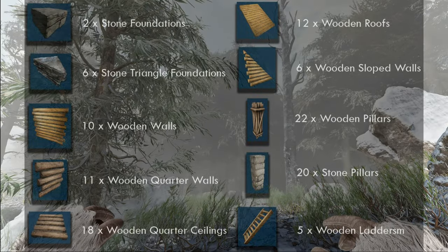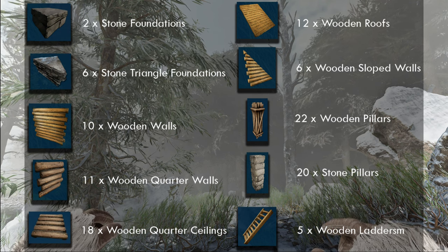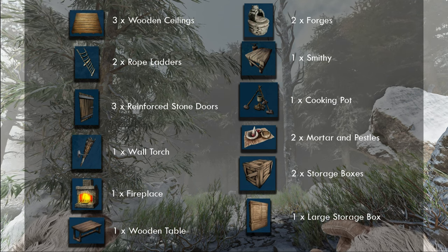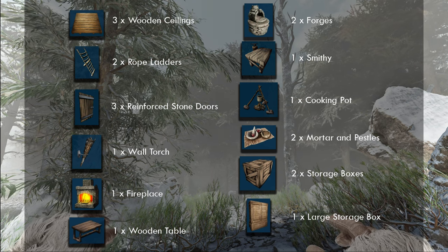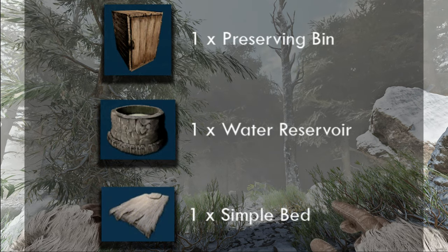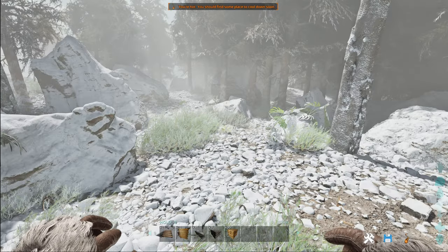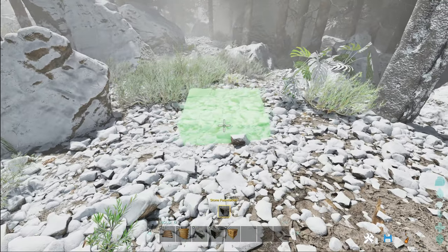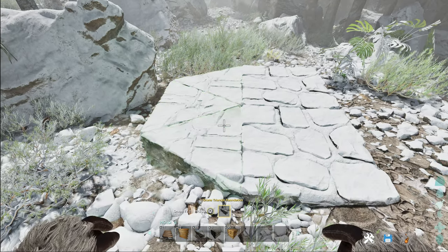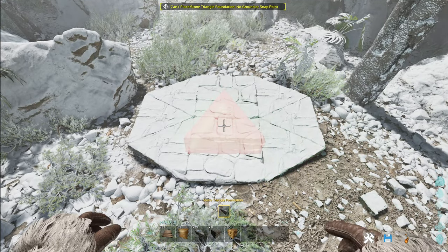On your screen now you'll be able to see the building list for this build. To start, grab your stone foundations and place them two by one. Then either side of that, place triangle stone foundations — three either side — so you get this stretched-out octagon shape.